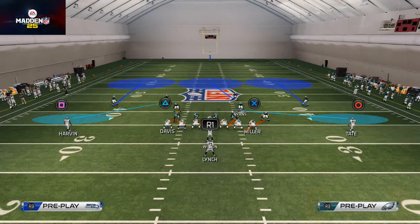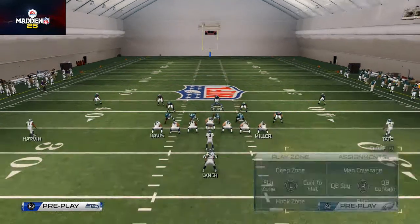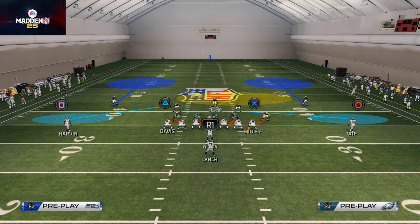Ryan is in the hook zone — we're going to put him in the flat zone so he shoots out against the strong power. Now we have flats on both sides. Then we take Chung, bring him down to the box, put him in a hook zone, and pass commit.